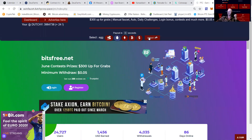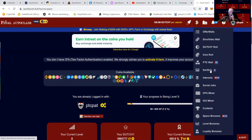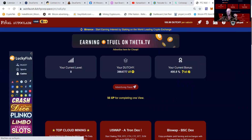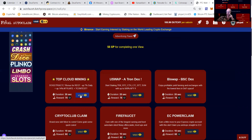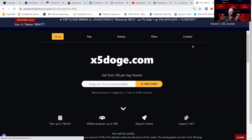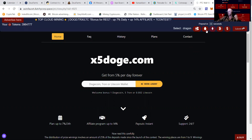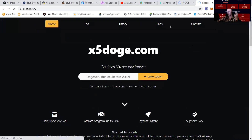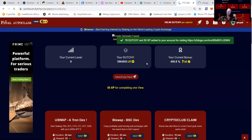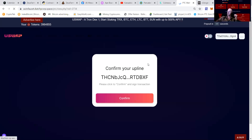You can also do the PTC ads — as you know I'm PTC Pat, this is how I started. This one gives you 78 Dutchy, you just click it and same principle as the surf ads. It gives you experience which makes you level up. When leveling up, you earn more per task, you can do bigger tasks, get paid more per claim, and earn some free Dutchy. You can see I got 50 XP and 78 Dutchy, and I need 800 XP to level up.